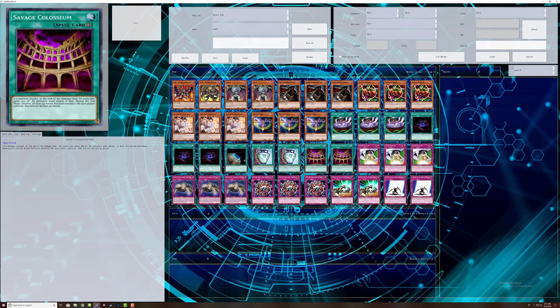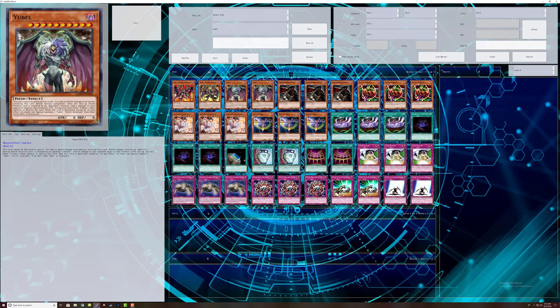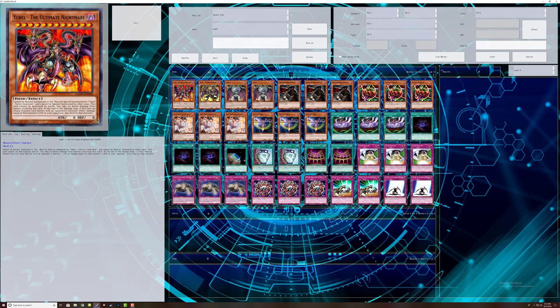Savage Colosseum: what it does is basically make every face-up attack position monster attack during the battle phase. If they do not attack, they're destroyed at the end of the turn. Not that big a deal — it's also a good way to trigger UBell's effect to go to the next incarnation and so on.